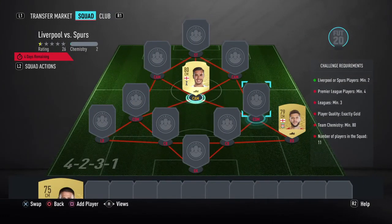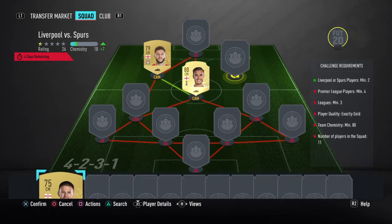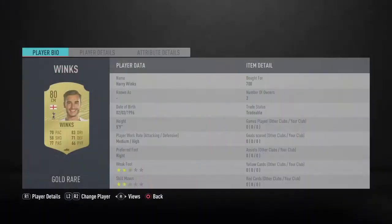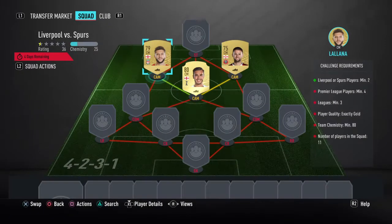Of course you don't want them in goal, we're going to put Winks and Lallana in there. It doesn't matter what way around they are, just make sure that Norwood's on that side. Oliver Norwood, 500 coins if you don't have a Premiership midfielder. Harry Winks you need — 700 coins, bin very often — and Lallana for 900.